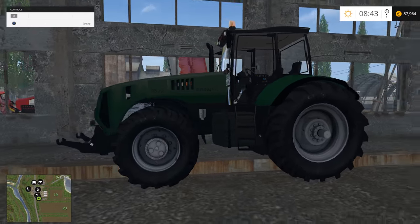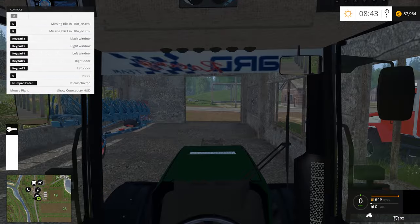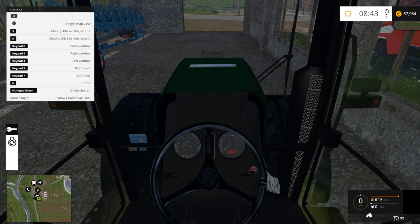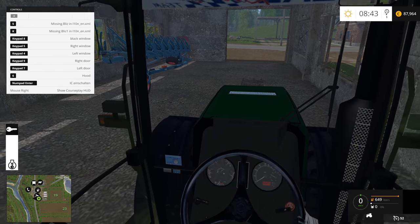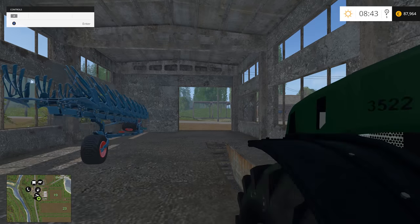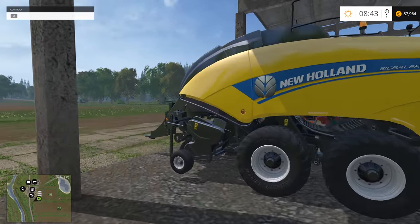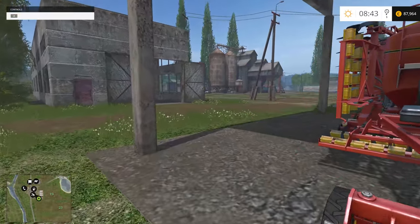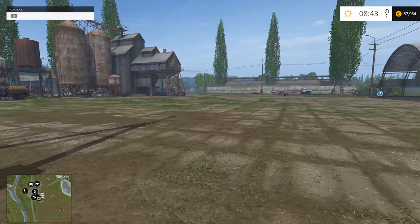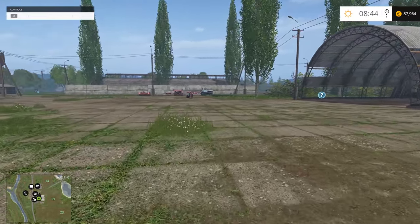Looks like it's a Belarus tractor. Let me check it out from inside and see if it's up and running. I'll start the engine and see if it's working or not. Nice sound, everything is working so far. I am enjoying how everything is set up. Here is our mower and the tether — nothing too crazy. Everything is set up for the initial start, I think, but we have to work very hard in order to develop this farm. We have a clear picture of what is available to us and I'm not very much disappointed.